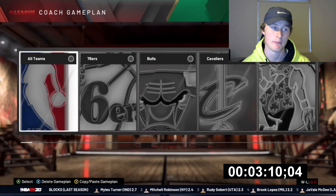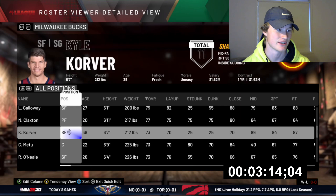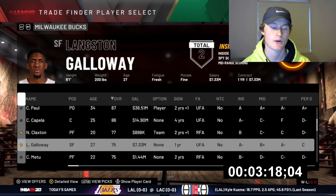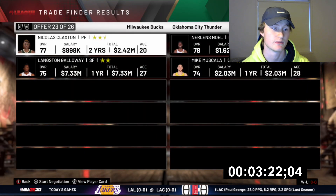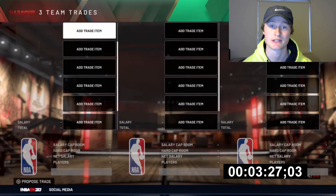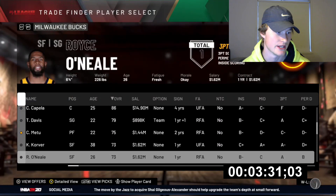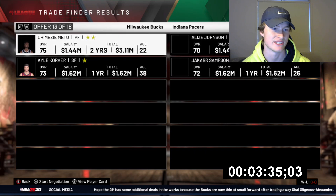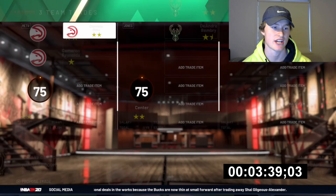That's decent, but our bench on the other hand needs a bit of work. Let's start flipping some assets for our bench - Langston Galloway and Claxton, give us a good bench piece. A couple of good bench pieces would be nice, but I'll take one good bench piece. Terence Davis is a good bench piece for sure. Then we can go Metu with Kyle Korver for a first - we don't need firsts for these one-season rebuilds.